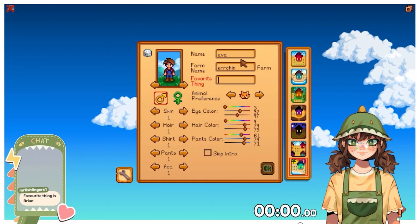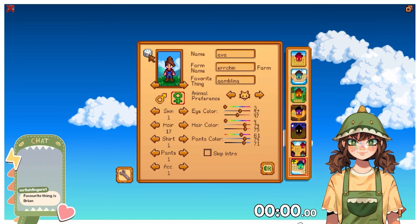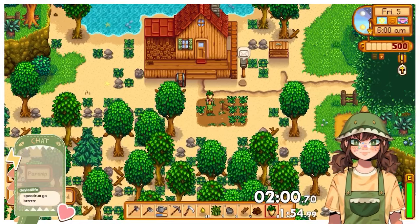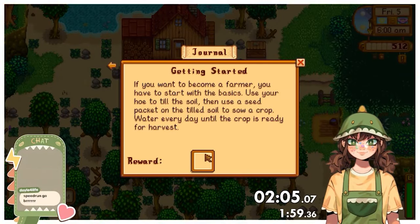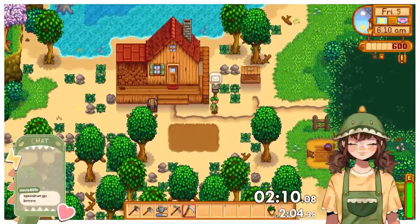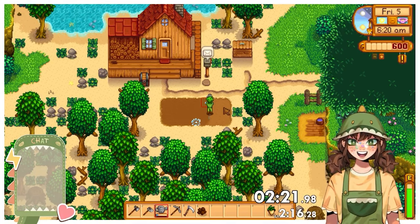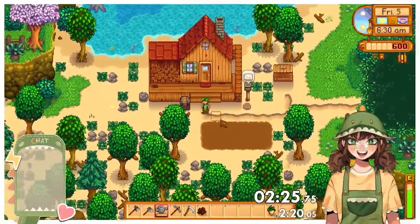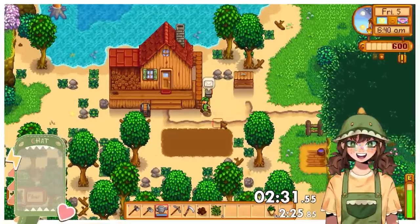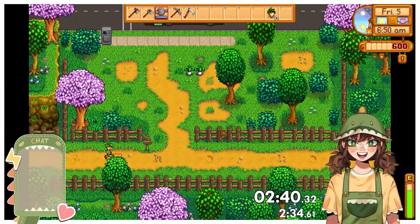Moving swiftly onto the final run. This stream was done the day after the previous two runs, so I'd had time to fix up the run in quite a few areas, resulting in a pretty nice time save. On day 5 I harvested my parsnips and collected the 100g from the 'getting started' quest in my journal — money I hadn't accounted for in my original route, meaning I'd need to grow fewer potatoes overall. I changed my route to be less specific on potato numbers, instead judging how many seeds to buy based on how much money I had versus how much I needed by the end — specifically 5,280g.